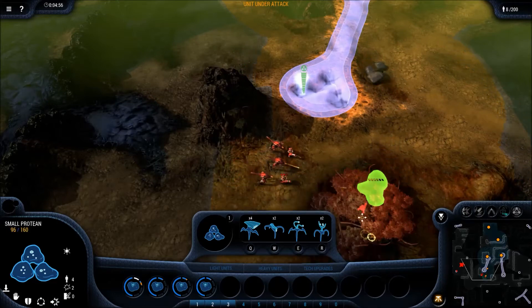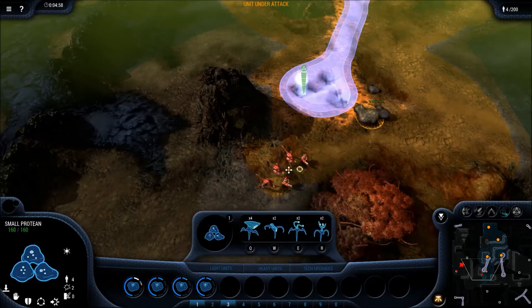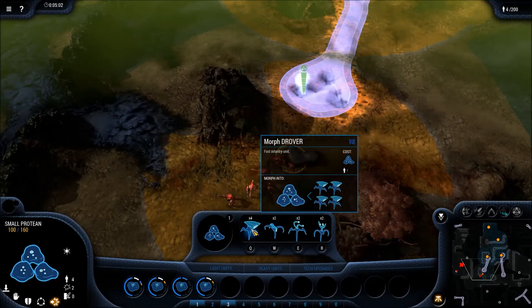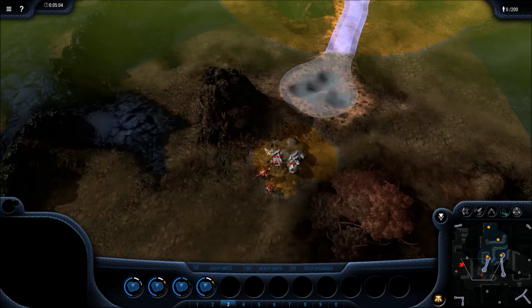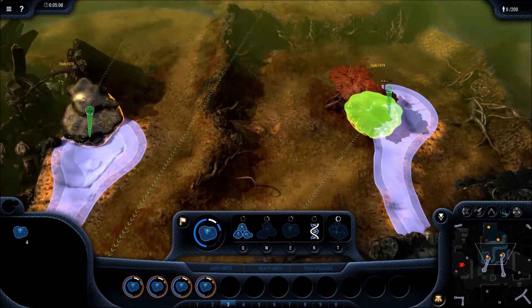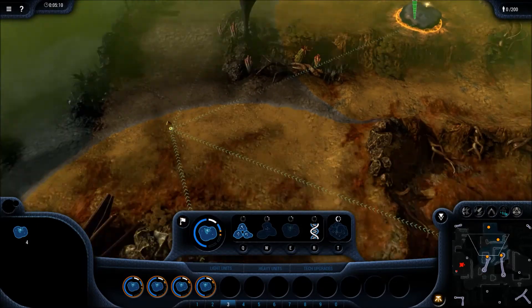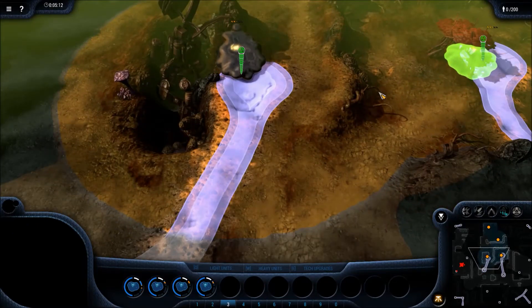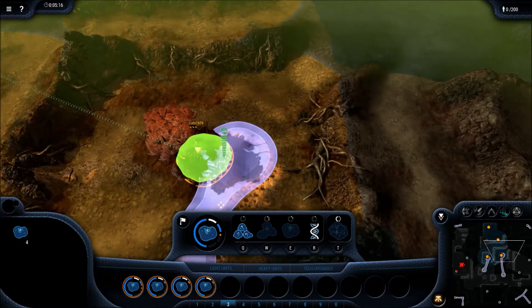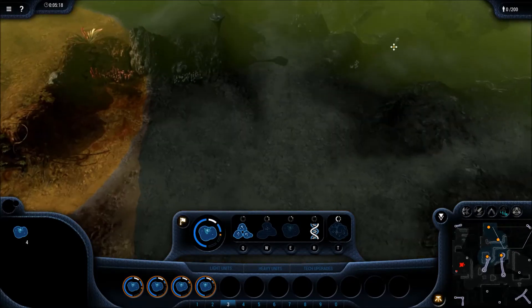Out of nowhere comes this army and this engagement didn't turn out too good for me. I laid on the morph a little late there — probably should have ran that small protein off versus attacking. I lost both small proteins without getting the morph; that's not good at all. Bad micro, but hey, it happens — you gotta learn from it.